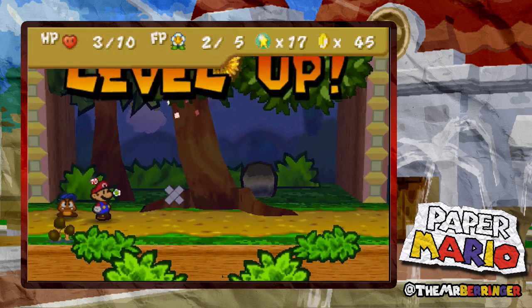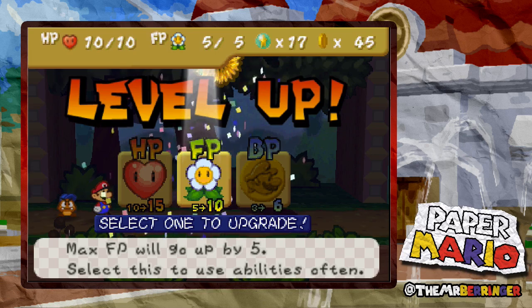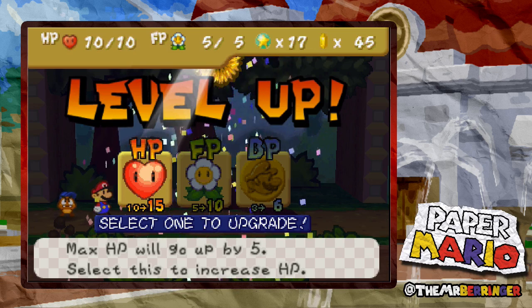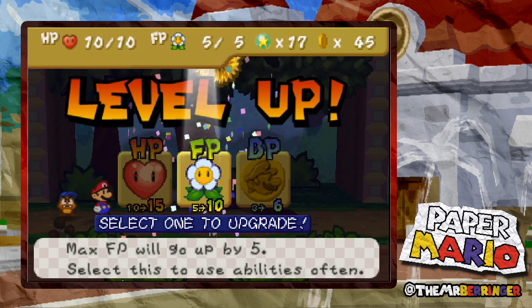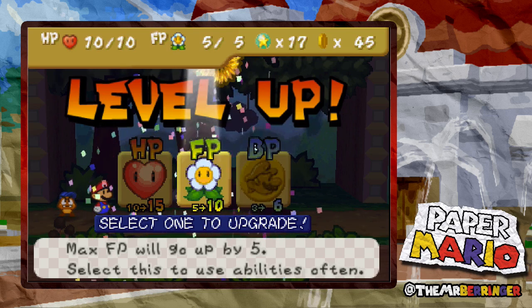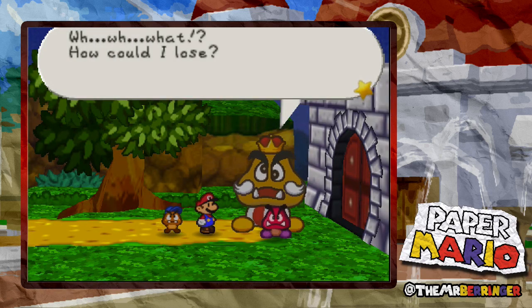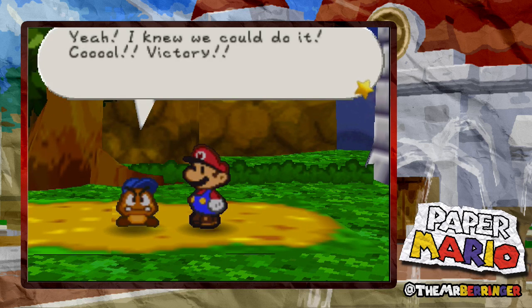Whoa! 30 star points - level up! Max FP will go up by 3 or Max HP will go up by 5. I'm going to go HP because HP is always handy. Yeah, take that King Goomba! Yeah, I knew we could do it. Victory! Wahoo! That was awesome - that was an amazing boss fight.